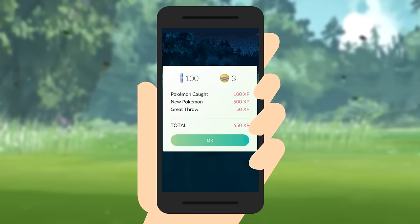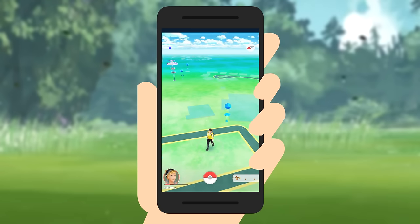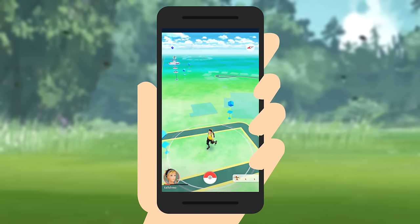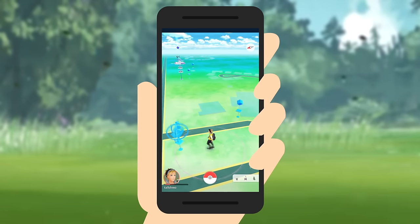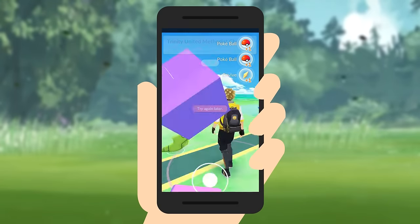Now let's visit a Pokestop. Pokestops are depicted on the map as a floating blue square. This is where you can stock up on Pokeballs and other items. When you get close enough to a Pokestop, it will transform into a rotating disc. Tap the Pokestop and then swipe your finger quickly over the disc to spin it and the items will fly out.